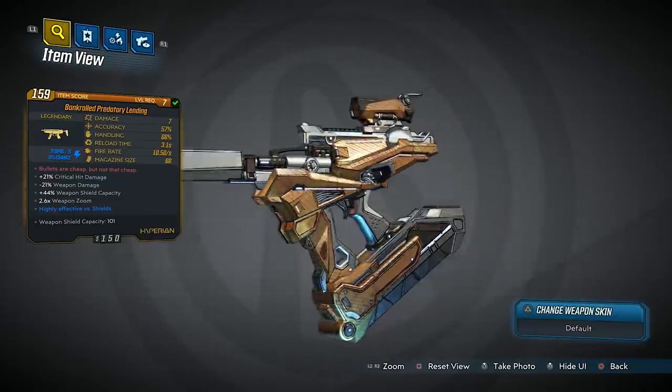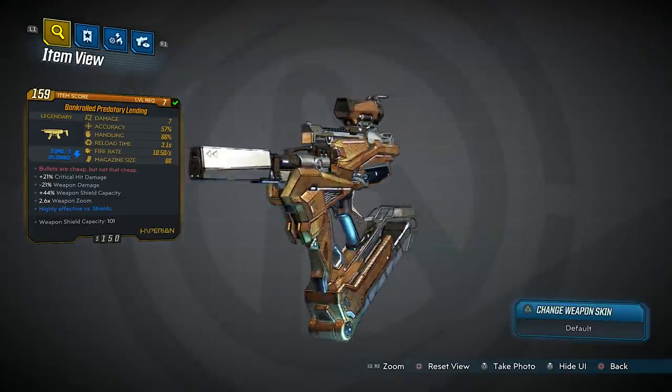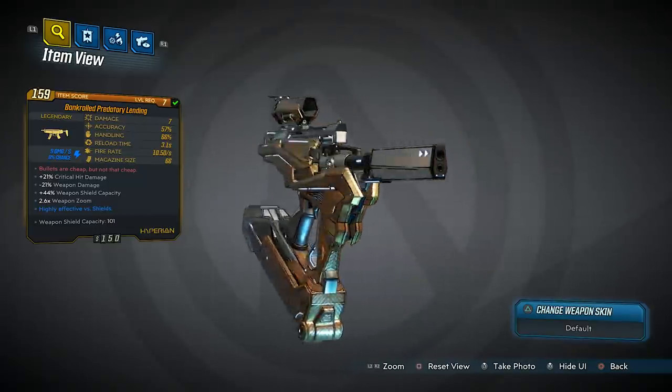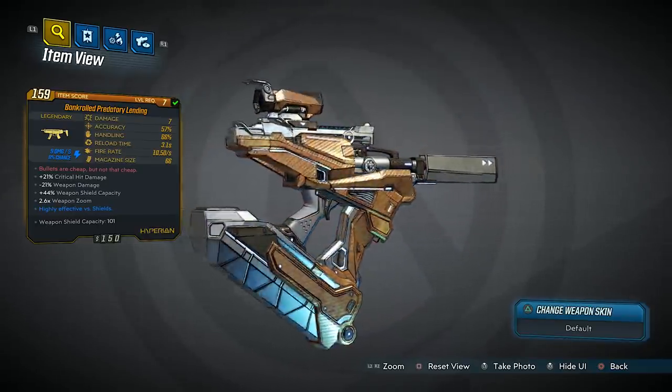What's going on guys, Killer6 back with another Borderlands 3 legendary item guide video. This time we're taking a look at the Bankrolled Predatory Lending SMG. The Predatory Lending is a legendary Hyperion SMG, and the red text reads: 'Bullets are cheap, but not that cheap,' which is just a reference to how this gun works.